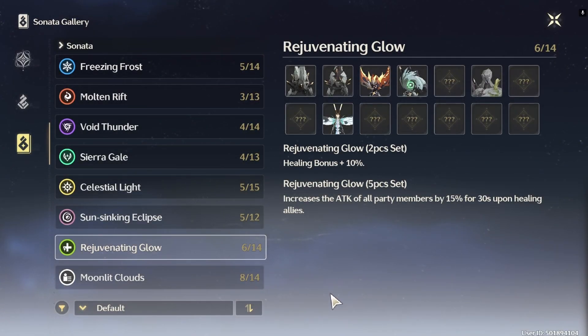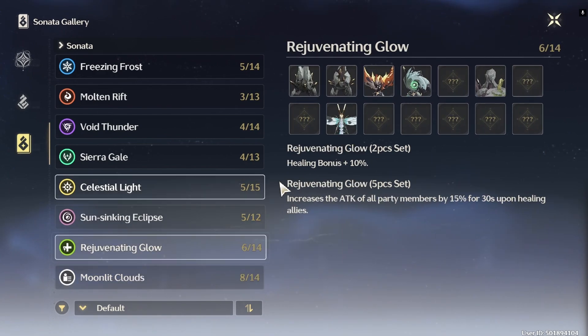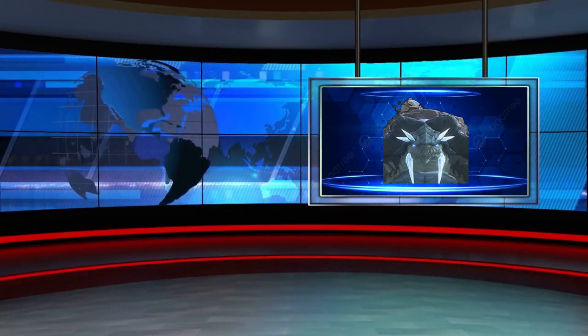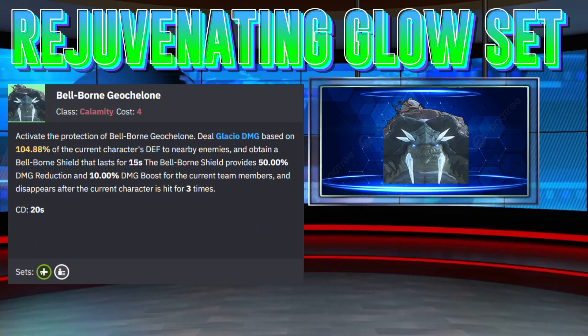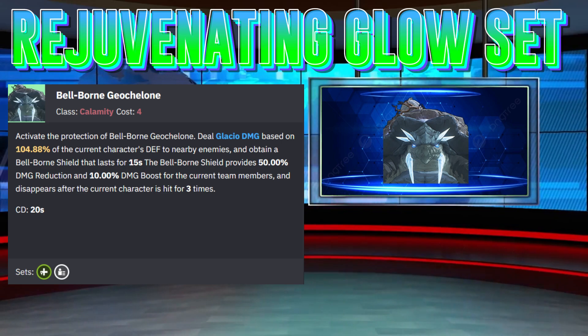Shorekeeper's best echo set is the 5-set Rejuvenating Glow, which increases her healing by 10% and grants her entire team a 15% attack increase for 30 seconds when she heals allies. You can also use the 2-set Rejuvenating Glow and 2-set Moonlit Clouds, which increases her healing by 10% and her energy regen by 10%. For her best 4-cost echoes, these are the 4-cost Bellborn and the 4-cost Fallacy of No Return. If you're using the 5-piece Rejuvenating Glow set, use Bellborn, which grants a 50% damage reduction shield and a 10% damage increase to the on-field character — though these buffs only last until you get hit 3 times.